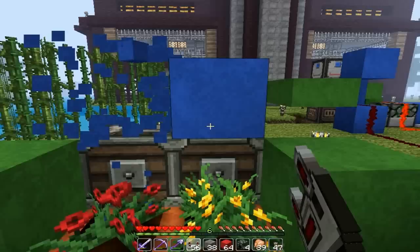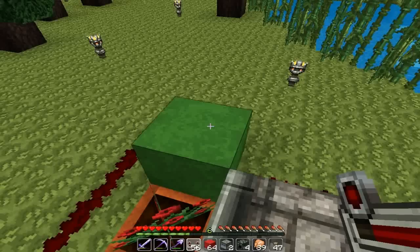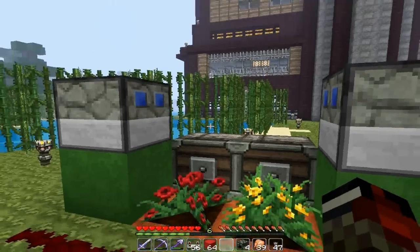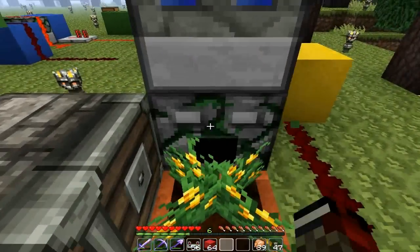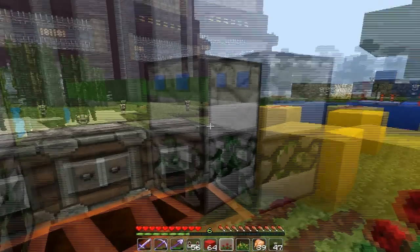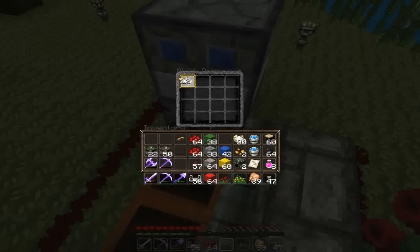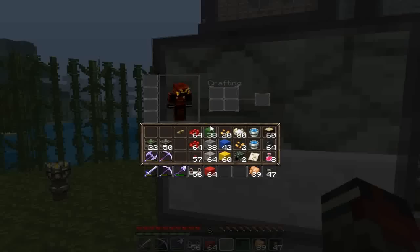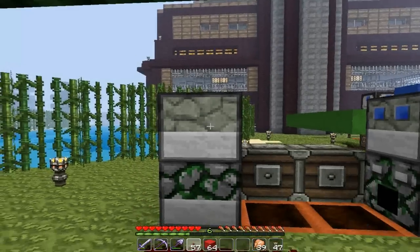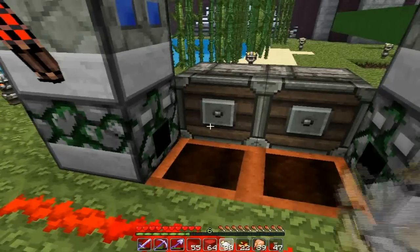First we have the detector for the growth, so that's gonna be the clock for the timer. To do that I'm gonna need two block detectors, two block dispensers placed under the detector, and two pistons placed here. In the dispenser I'm gonna place some seeds, and I'm gonna place some redstone torches on the side of the detector, so I'm gonna grow some wheat to show you the detector.